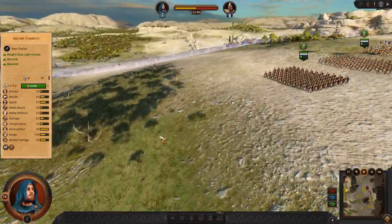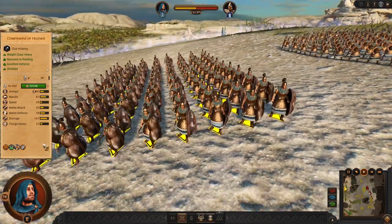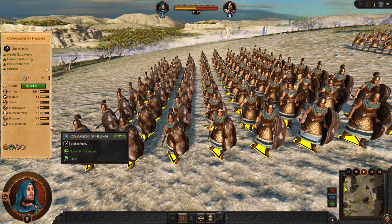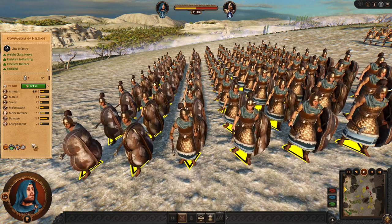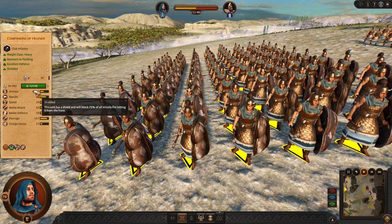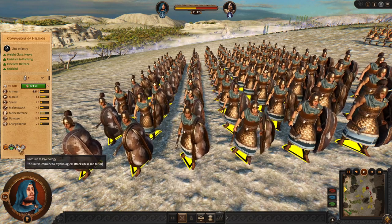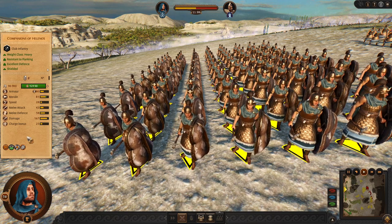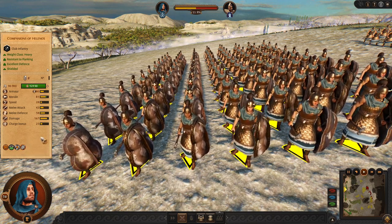Now let's move to the late game. We have the Companions of Helenos as our top frontline unit. These clubs are going to hold ground and club enemies to death. They are able to block a lot of enemy projectiles and they are immune to fear and terror. These guys will hold — this is your end game frontline.